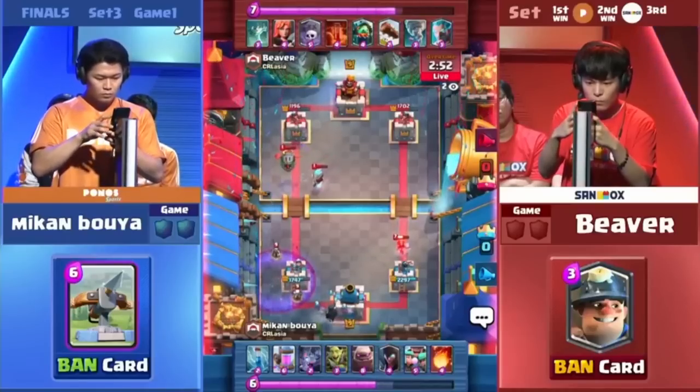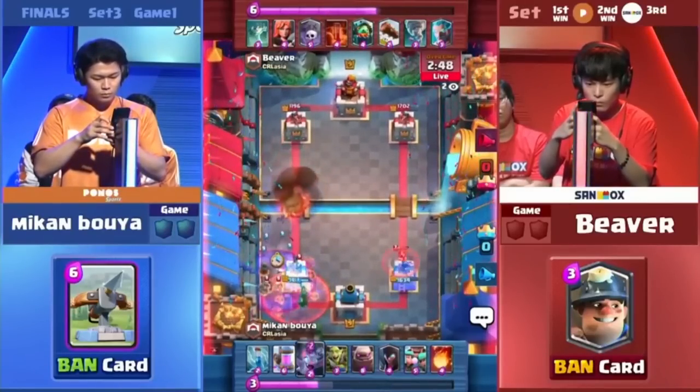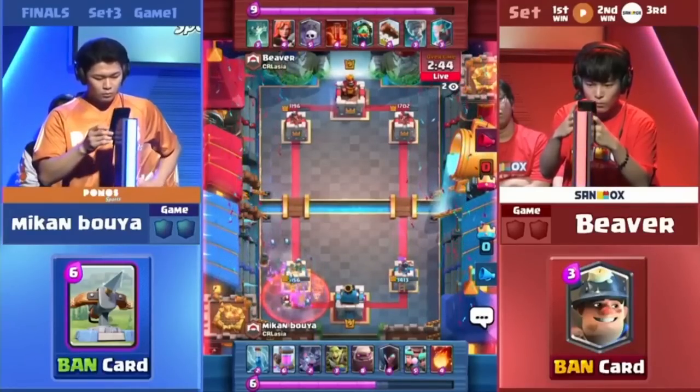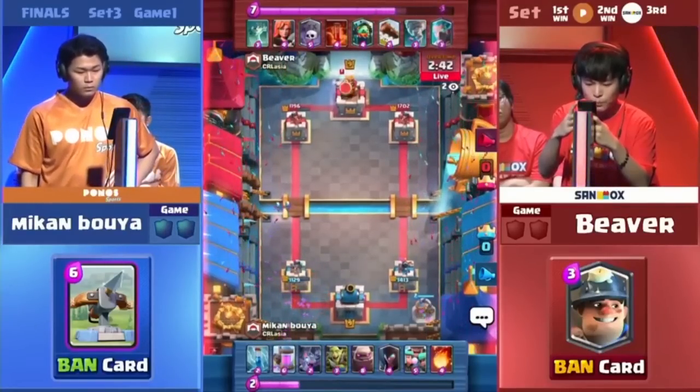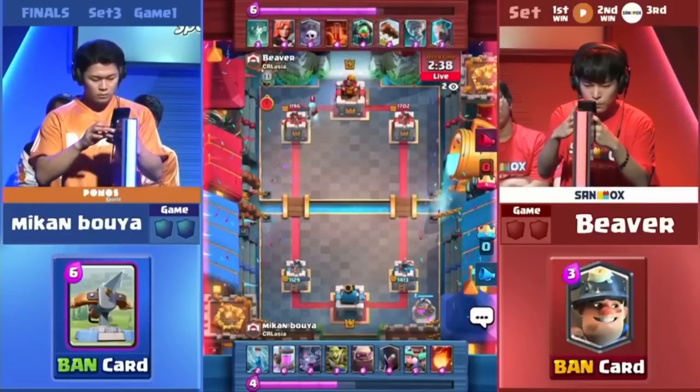11.96. Graveyard Dome — what are we going to see from here? You can see the offensive Poison on the left side. You can see the Bats trying to take care of all the Skeletons coming out. Now we're going to see finally what was talked about — the Elixir Collector planted on the bottom right, behind that Princess Tower.